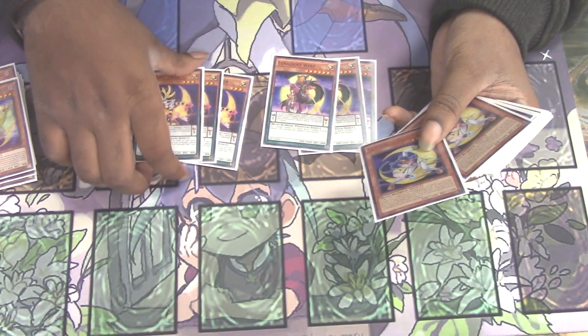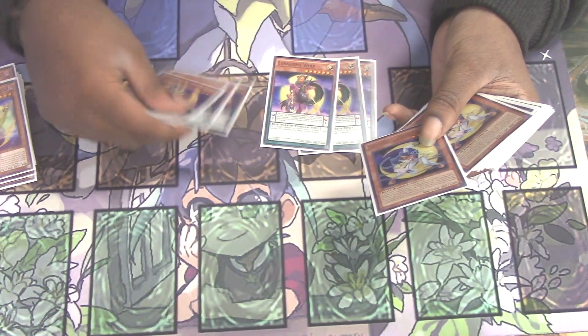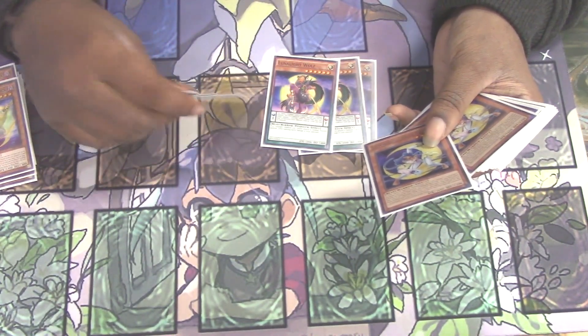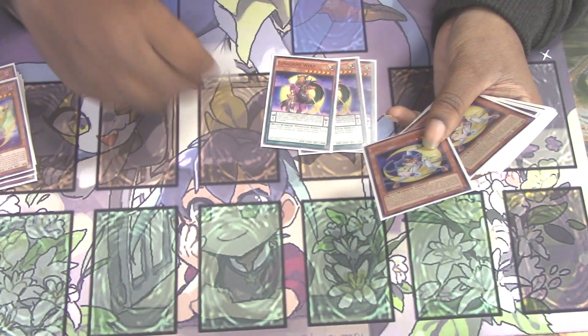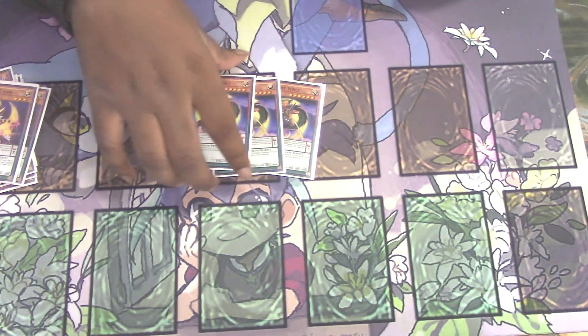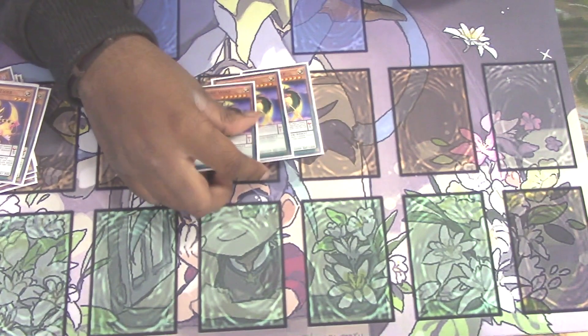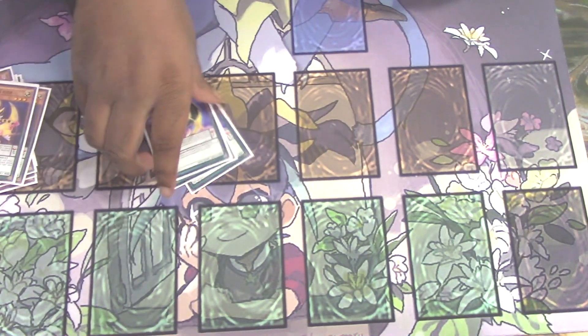Tiger's Monster Effect lets you target one Lunalight Monster in your graveyard and Special Summon it with all its effects when Tiger is destroyed by battle or card effect — great for defending yourself. Then Lunalight Wolf is basically your Miracle Fusion for the deck. Her Pendulum Effect lets you banish cards on your field or in your graveyard to Fusion Summon from the extra deck, getting out your bigger boss monsters. She can also be bounced back by Martin, which makes her even better.